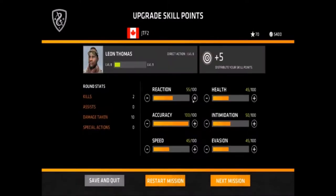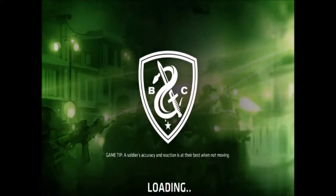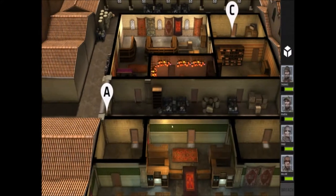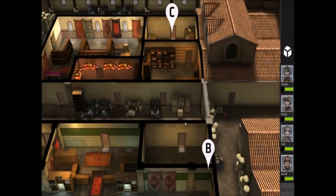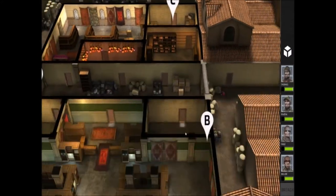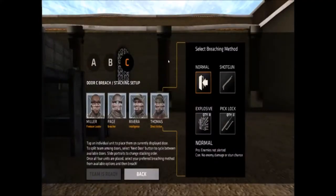I'll show you the equipment in a minute after the next mission. Soldier's accuracy and reaction is at their best when not moving - oh jesus. I think B and C are the convenient breach points because that lets us push through these adjacent rooms.